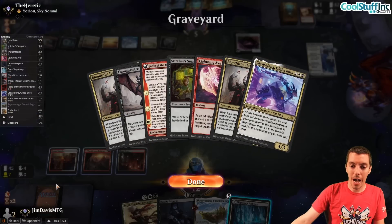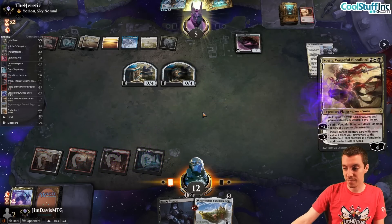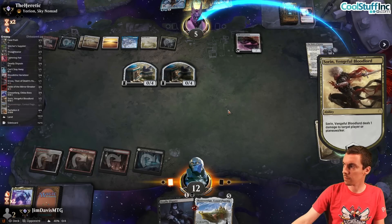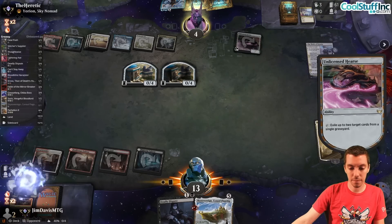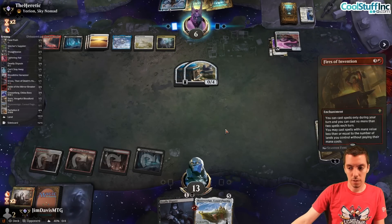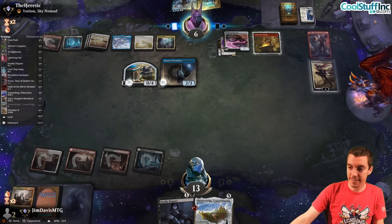We draw some lands. Obviously if we try to return anything they're just going to get rid of it. Play Sorin and just ding them. Can't try to bring anything back - they'll just exile it. They cycle Triome, down to four. Hardcasting the Boat is definitely on the menu. Narset turns off part of our Deadly Dispute. Fires. Luca. I guess that's game. Next game.